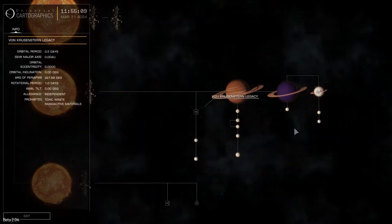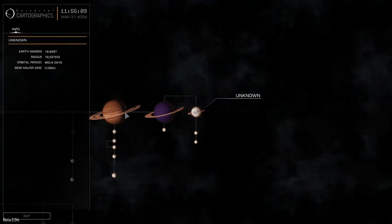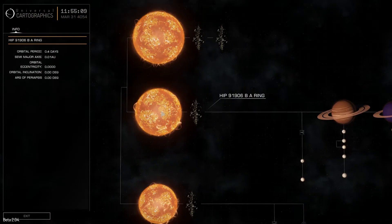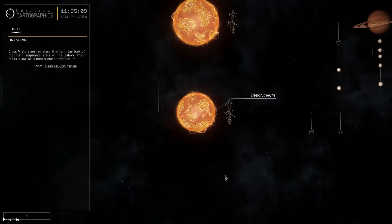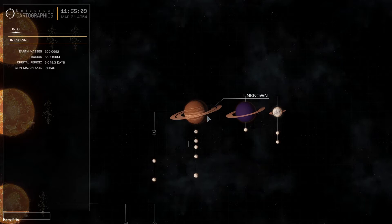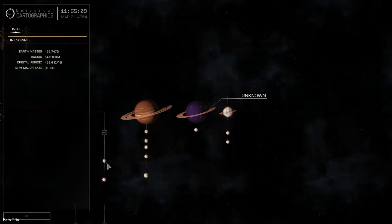Another good thing to do is check your system map. When you think you've found everything, check the system map to see if there are any missing planets. In the current version, you can clearly see when planets are missing. If you start looking inside the orbits of the found planets, you might find your missing planet.